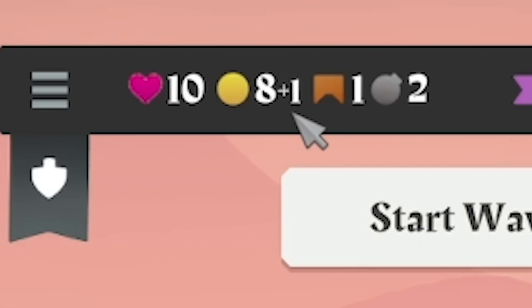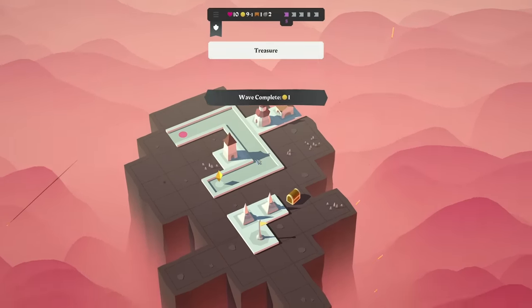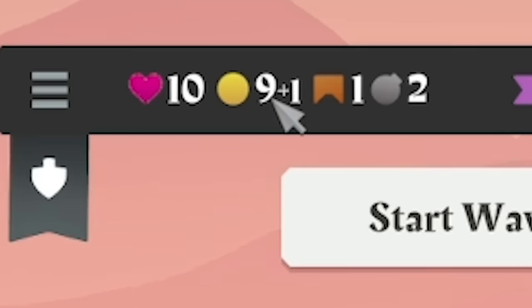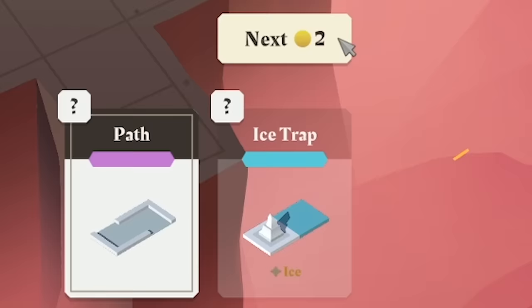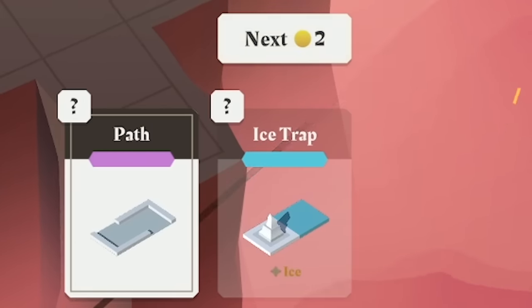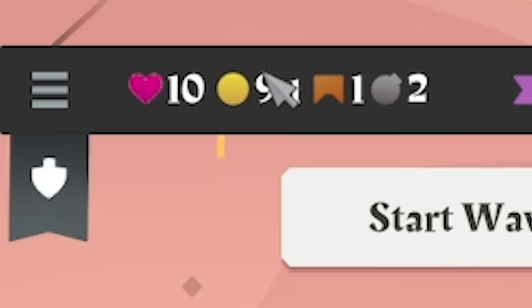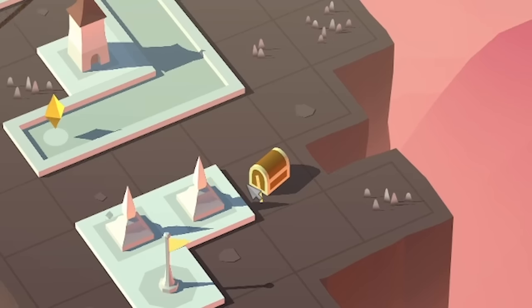We've got eight coins and we get one coin every single round. As these enemies get killed — wave completed. We've got nine coins. You may notice down here there is an option to get the next card for two coins. I haven't been doing that because the more money you save, the more coins you get per round. So once we get 10 coins in the bank, we'll be getting plus two rather than plus one every round. And up here we have a treasure chest — place any tile on top to collect.